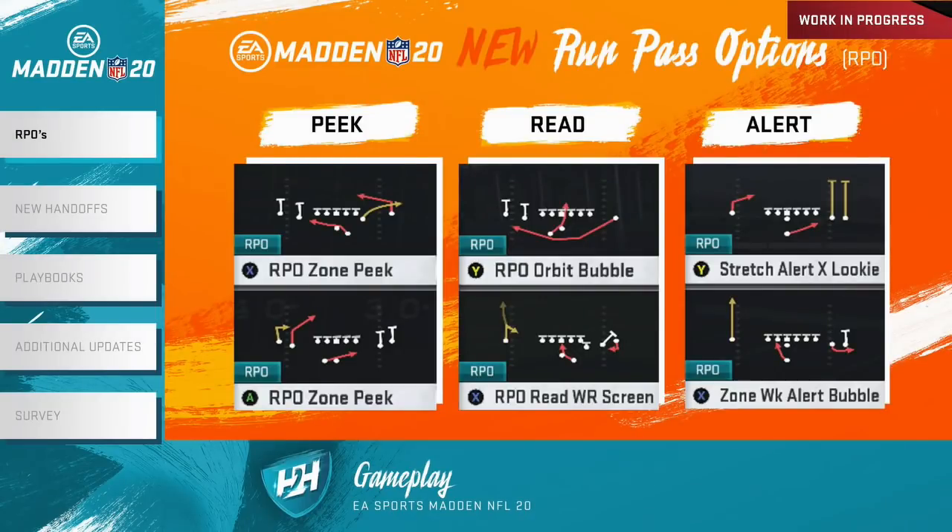Madden 20 has over 200 different RPO plays. The easiest way to find them is in play call by concept under option, where you'll see RPO Peak, RPO Alert, and RPO Read. The number available depends on your playbook — teams like the Eagles, Colts, and Chiefs are heavy RPO teams and have many in their playbooks. Teams like the Rams and Patriots didn't use as many RPOs historically, so they have fewer, though still some. We plan to grow that number post-launch.